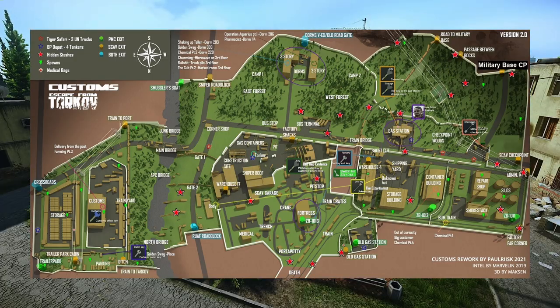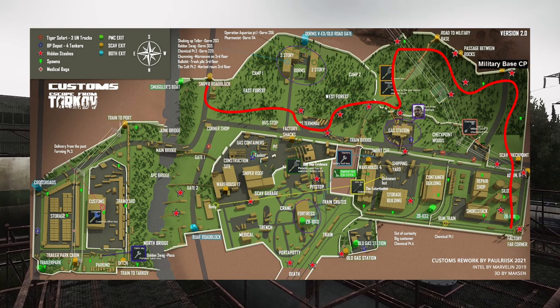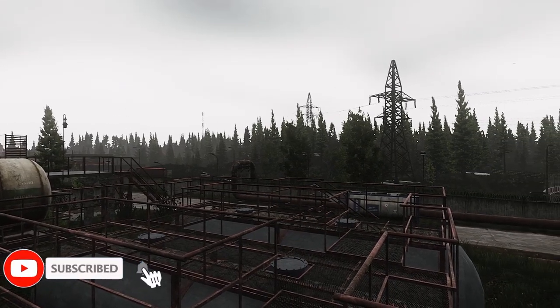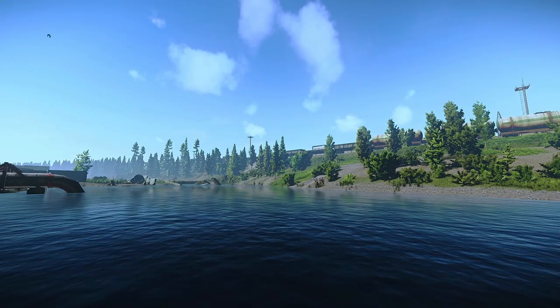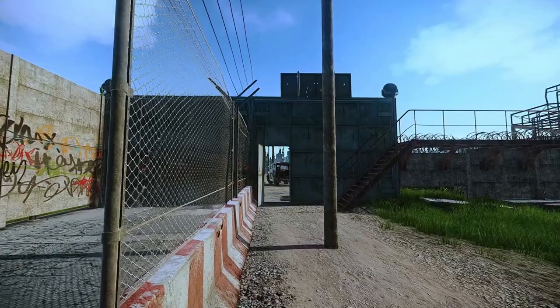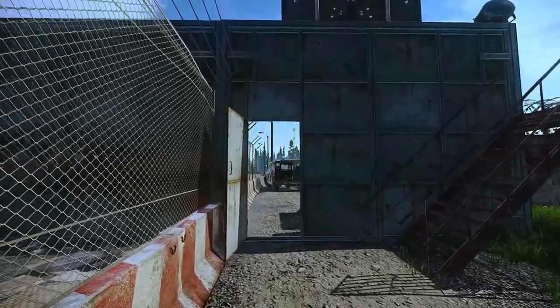This map shows all the different stashes available, and because the majority of them are on the southern or left side of the map, a raid route is going to look something like this. If we spawn on the western side we want to extract on the eastern side, and vice versa. We won't hit every stash every raid, but as long as we hit a few we should be fine. No matter whether you're playing as a PMC or scav, the objective is the same: avoid players and hug the left side of the map where most stashes are.